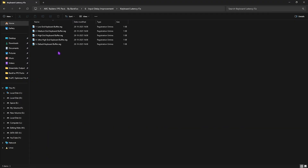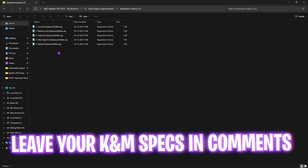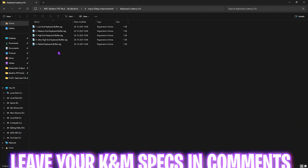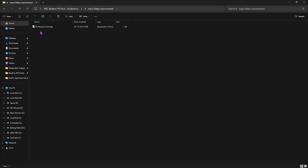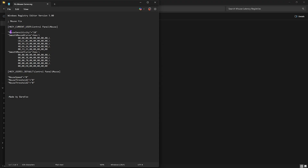The sixth folder is Input Delay Improvements. It includes a Keyboard Latency Fix — leave your keyboard model name in the comments and I'll share the best buffer to apply. Also included is Mouse Latency Registries with Fix Mouse Curve, which you can edit in Notepad. It helps change mouse sensitivity, smooth mouse X and Y curves, and improve mouse speed and threshold to optimize mouse movements and reduce input delay.